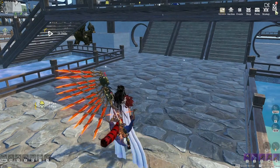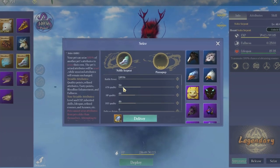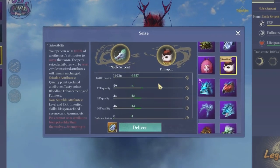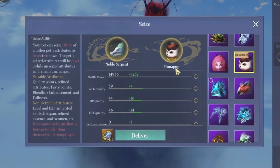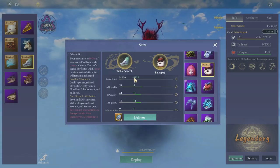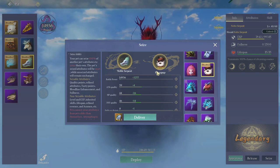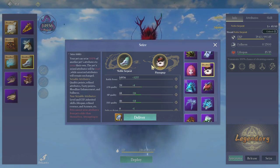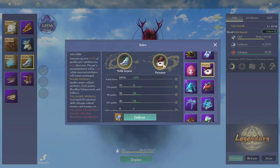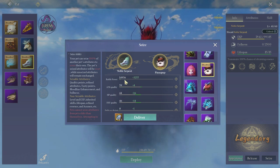They also added the Caesar button on the bottom right. Once you click it, a UI comes up and you can add any of your pets. What this does is it adds the power level and attributes of that pet into your noble serpent, converting the whole thing into it. In return, the pet you used to seize the attributes from will go back to zero, as if you've never enhanced, leveled, or upgraded it. So it will take its attributes — I don't want to use it now because I have not maxed out my noble serpent yet.